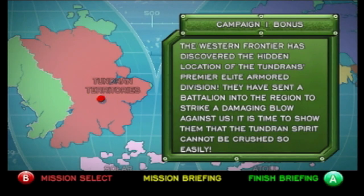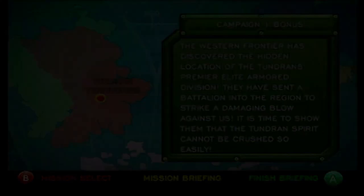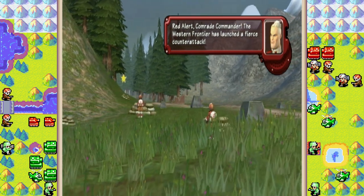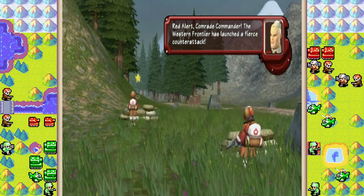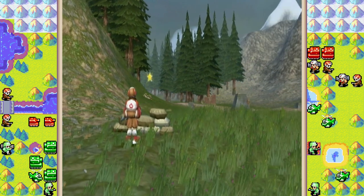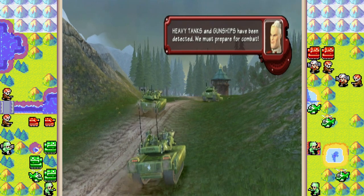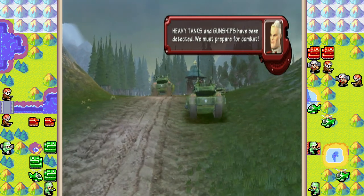Campaign 1 bonus: the Western Frontier has discovered the location of the Tundran's premier elite armored division. They have set a battalion into the region to strike a damaging blow against us. It's time to show them that the Tundran's spear cannot be crushed so easily. Red alert, comrade commander. The Western Frontier has launched a fierce counterattack. Heavy tanks and gunships have been detected. We must prepare for combat.